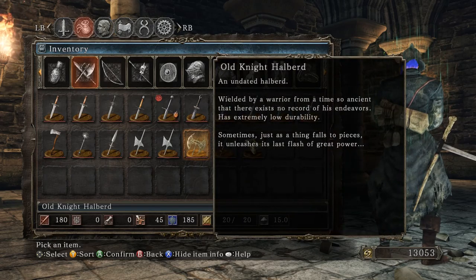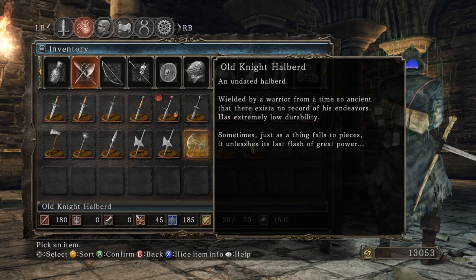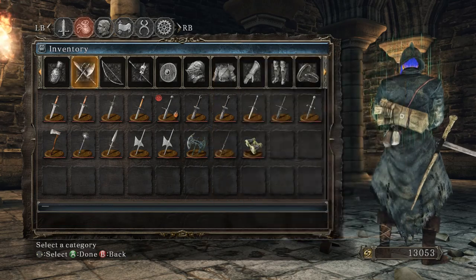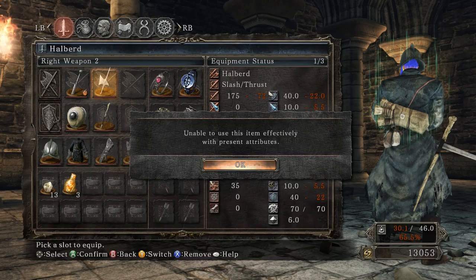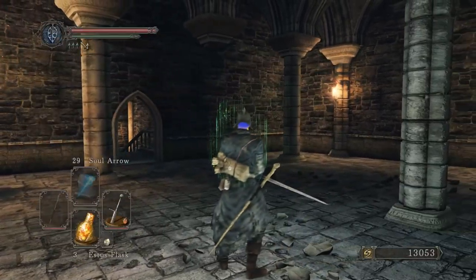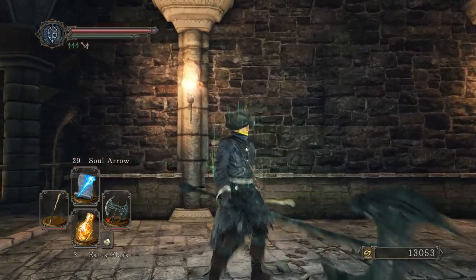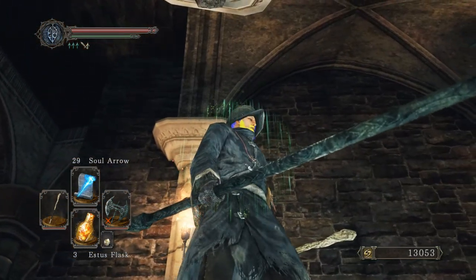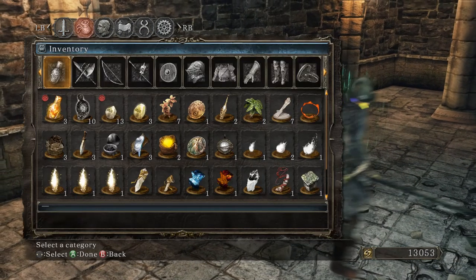Old Knight Halberd — an undated halberd wielded by a warrior from a time so ancient that there exists no record of his endeavors. Has extremely low durability. Sometimes, just as a thing falls to pieces, it unleashes its last flash of great power. What is this referring to? So old — I don't know what that's from. Dark Souls 1, maybe?